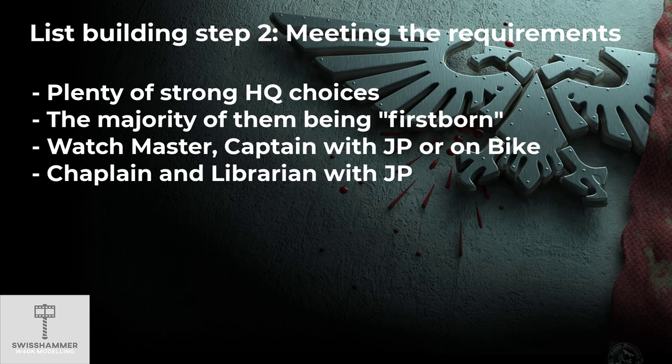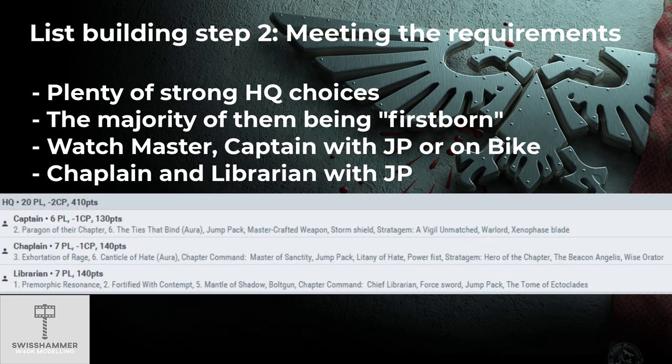Depending on the exact loadouts, they will end up around the same price tag, with the Biker Captain being a bit tougher and potentially cheaper, but without access to a Xenophase Blade or the Chapter Master-style rerolls from the Watch Master. Additionally, we will include a Librarian and a Chaplain, both with Jump Packs to keep them mobile. For the Librarian, we pick the Xenopurge Discipline, with at least Psychic Resonance and Fortified with Contempt. For this example list, I went for double Warlord traits and a Relic on the Captain. These exact loadouts can be adjusted as needed.